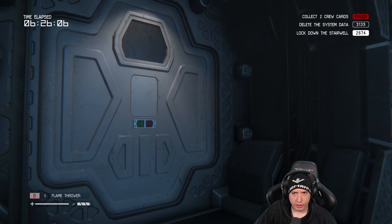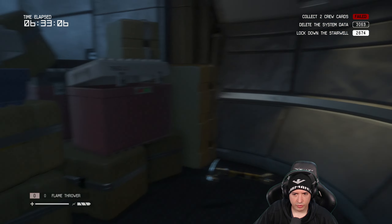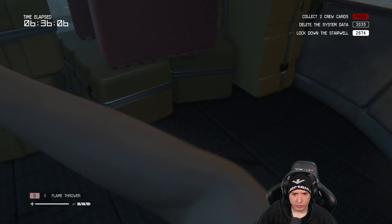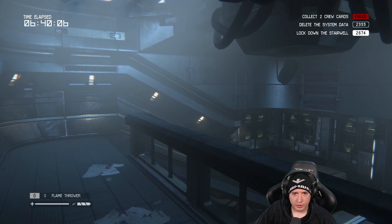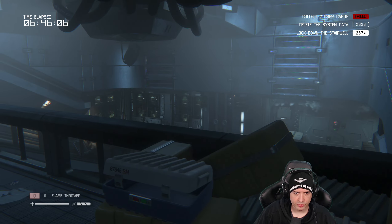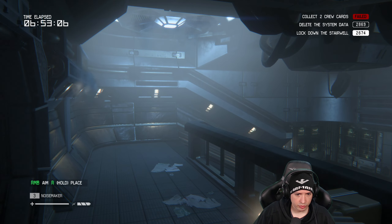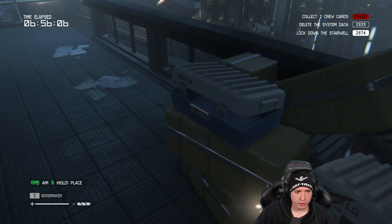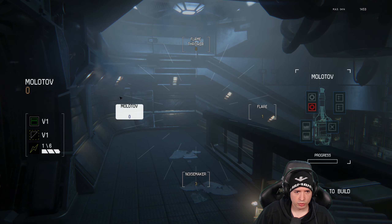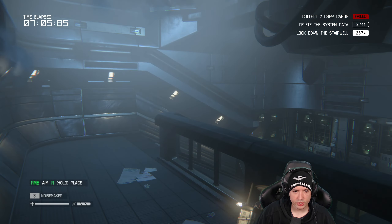I found the flashlight, but I didn't find how to use the noisemaker. Why am I creating these items when I find no way of using them? Pressing everything I can. Oh! Alright, I got it — just go over it and then release. My only defense now are the noisemakers.